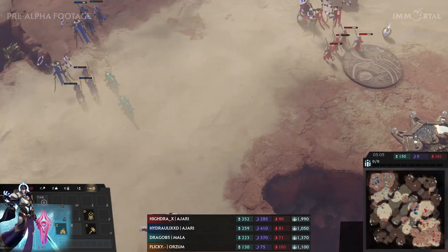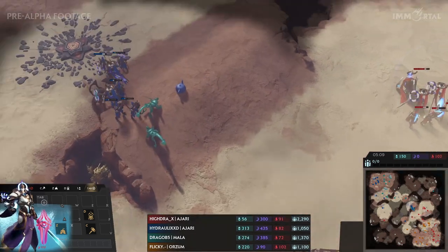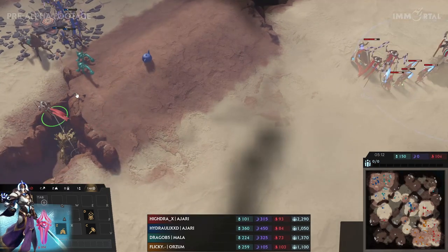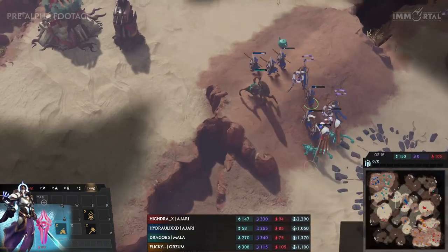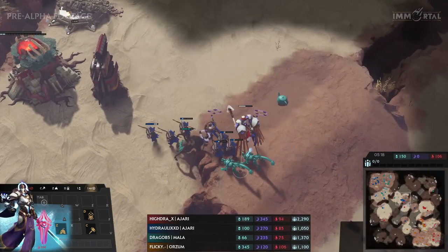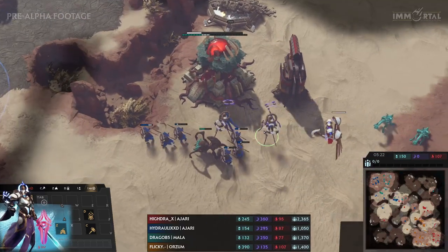The Warden is out — a flying unit. So Drago and Hydraulics have no anti-air right now. There's no anti-air, and the Warden is going to go for a first kill. It's a pretty expensive unit. That unit allows it to spawn some Kittles, and Kittles are very useful as they're free units if you're able to get some out.